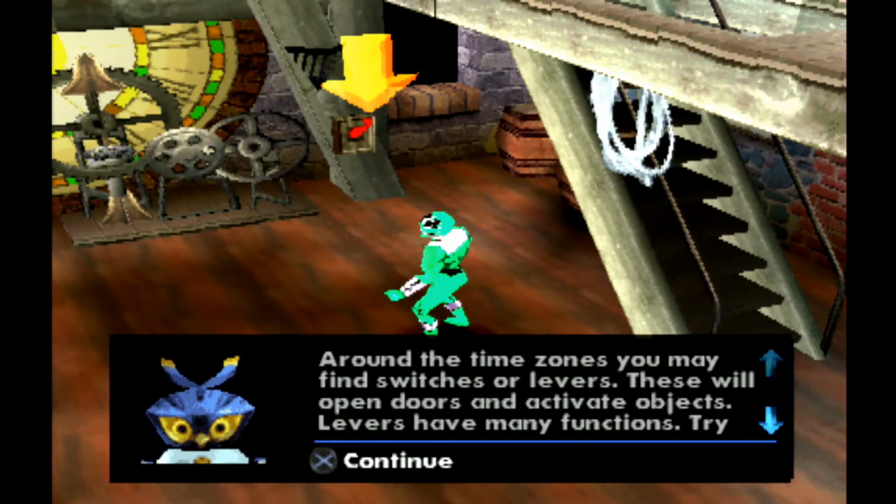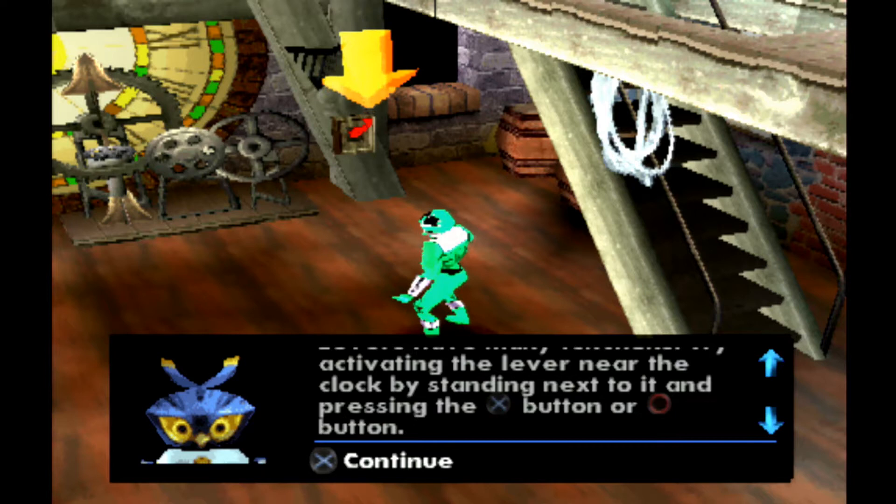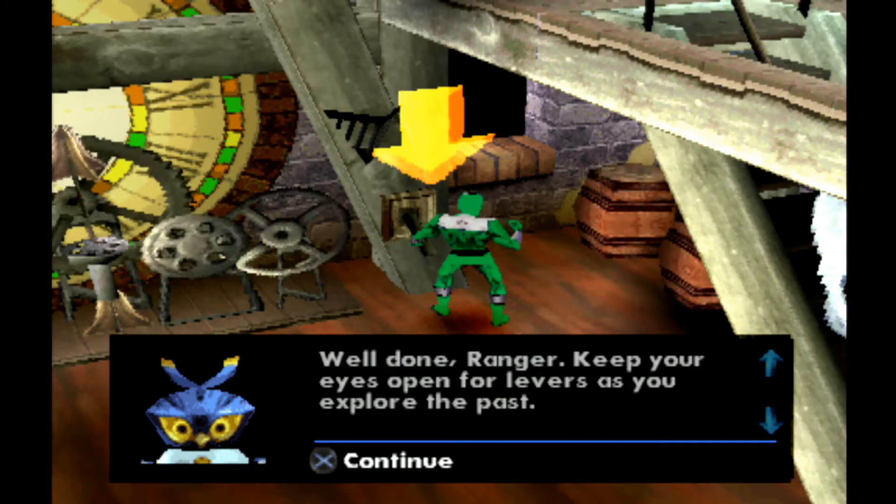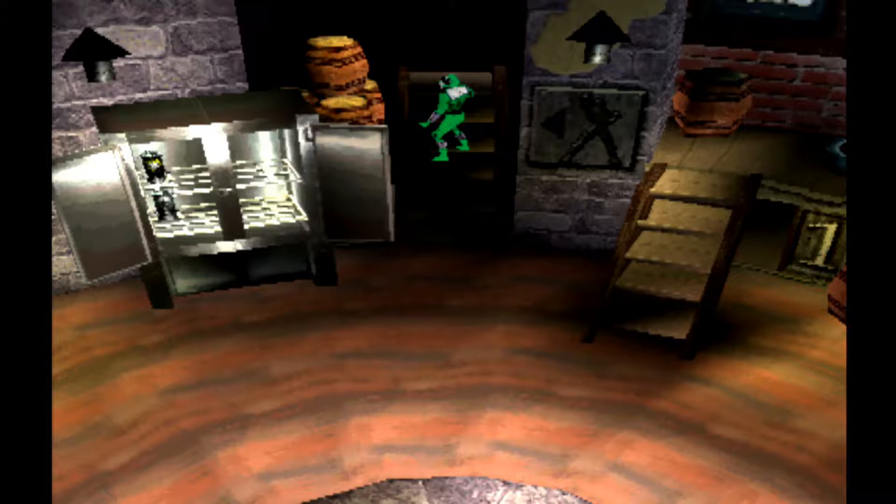Around the time zones, you may find switches or levers. These will open doors and activate objects — levers have many functions. Try activating the lever near the clock by standing next to it and pressing the X button or circle button. Keep your eyes open for levers as you explore the past. And with that out of the way, we're kicked out to the hub.